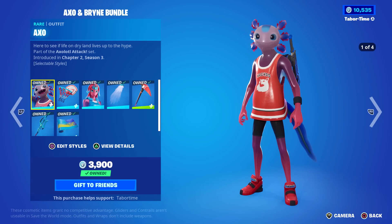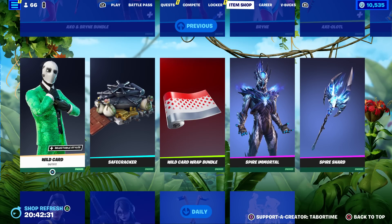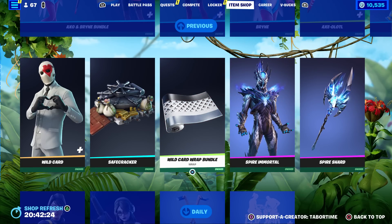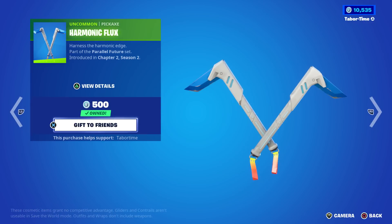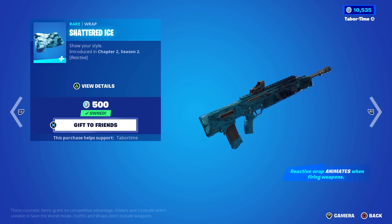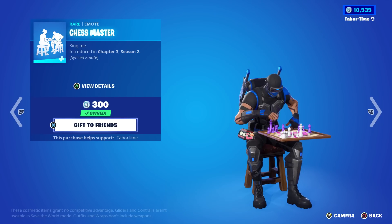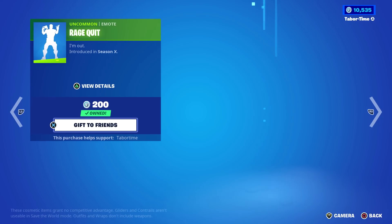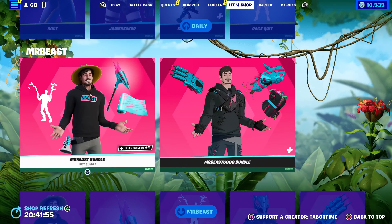The Axo and Brian bundle — those two have been out separately but together as a bundle is interesting, might be new. Someone let me know in the comments if it is. We'll check for discounts tomorrow. Wild Card is back, plus Safe Cracker, Spire Immortal, the Spire Shard, and the Wild Card Wrap bundle — this is a great item shop. In the daily we got Bolt, Jawbreaker, the Harmonic Flux Pickaxe — those are kind of rare. Shattered Ice is a solid wrap and it's reactive. Chess Master would be good if you could actually play chess but you can only do one move — rage quit. Oldie but goldie from Season X, Smash That Controller.